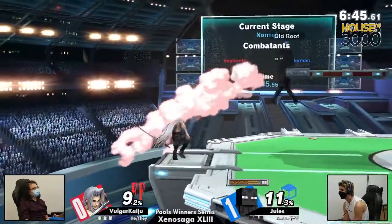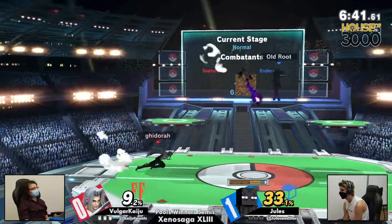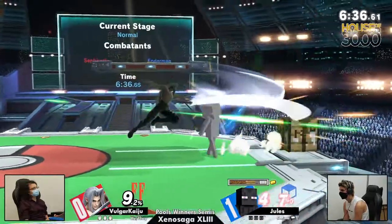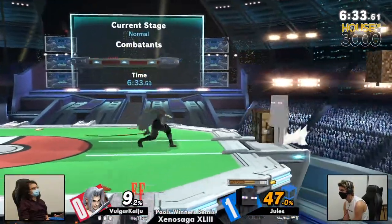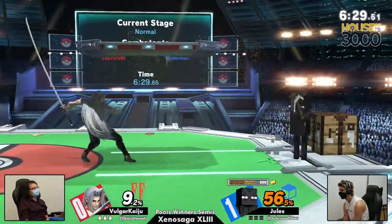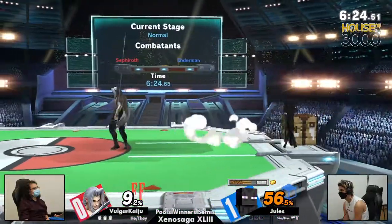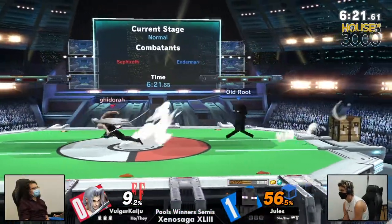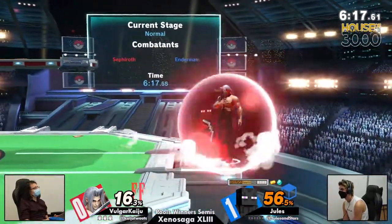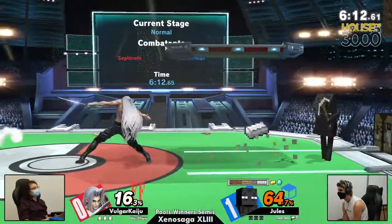Steve has really good frame data to kind of just run up, step in space, and do lots of big boy damage. But Kaiju is more of a really defensive Sephiroth player, so he's kind of just looking at Jules right now. Just mine — get all the resources you want. Steve will play their game; there is no way working around it. You can do as much as you want to stall it, but they will inevitably get the diamonds. Unless you break the crafting table — that's a big play in my mind. Yeah, get rid of that crafting table. It's right there. Get rid of it.